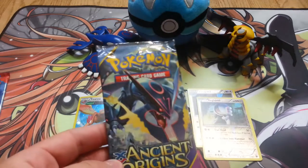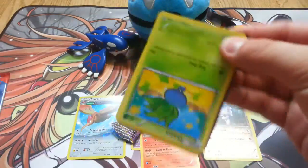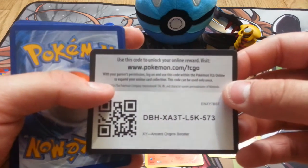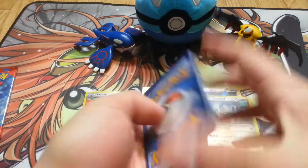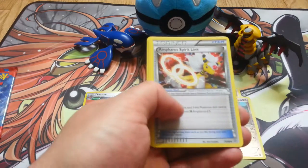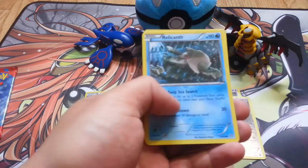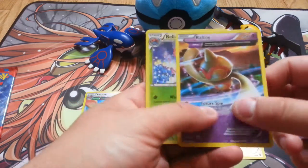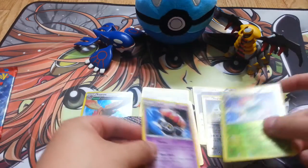Now for the Blister Ancient Origins. At least I got a Reverse Holo Rare out of that last one — I didn't think we'd get an Ultra Rare, just like the other one. Another Ancient Origins code for you guys. Lucky Helmet, Ampharos Spirit Link, Kirlia, Oddish, Combee, Inkay, Relicanth, Baltoy, a Reverse Bellossom, and a Rare Claydol.